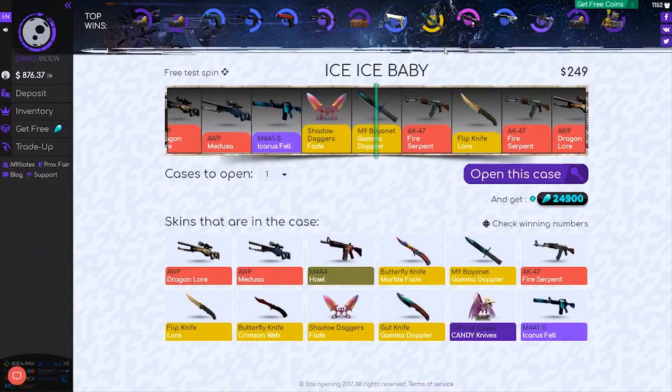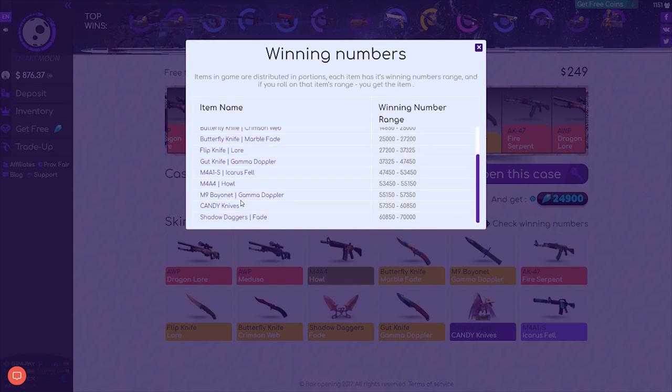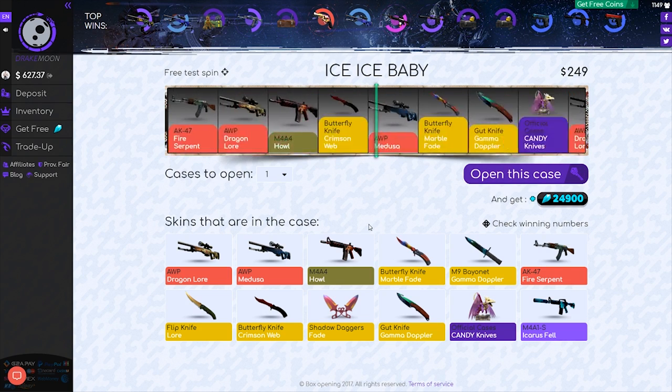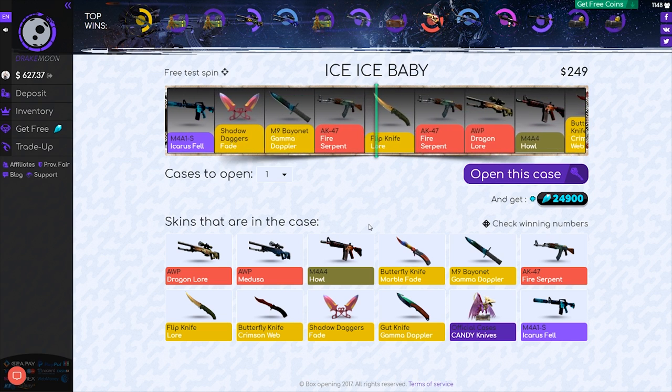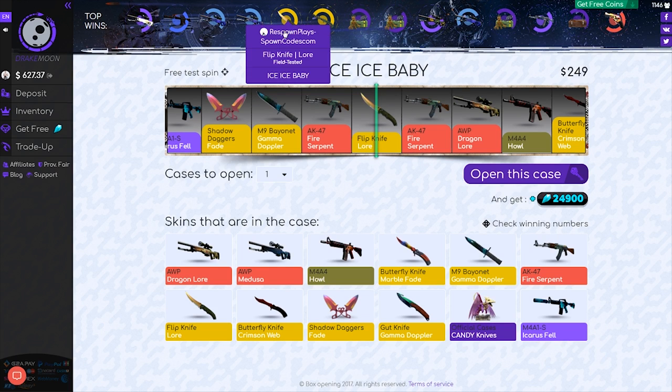I don't know if I just had some crazy luck. Let's check the odds here. The M9 Gamma Doppler — looks like it's probably not even like a 5% chance. So luck was in our favor there. You know what, let's go ahead and open up one more, because that was some pretty good profit. Flipknife lore — please be factory new. Alright, it's $174. So that right there, we did end up losing money.